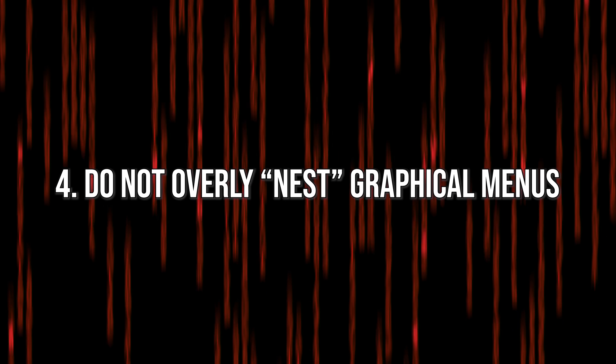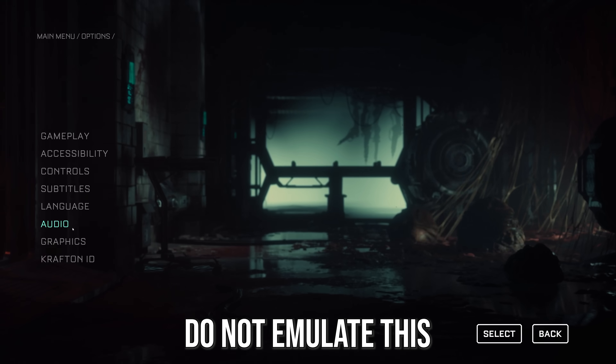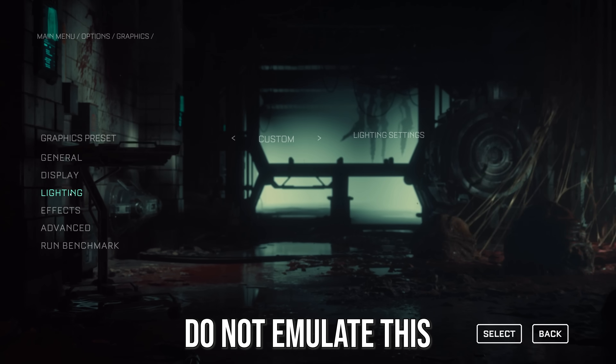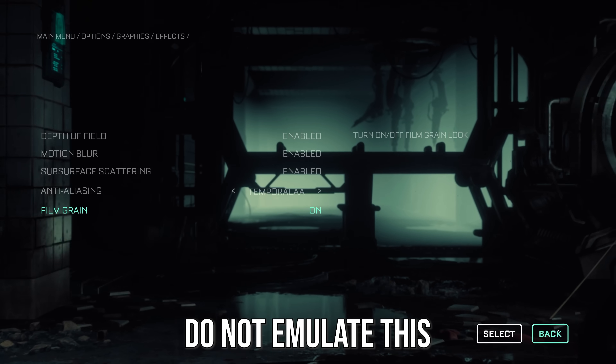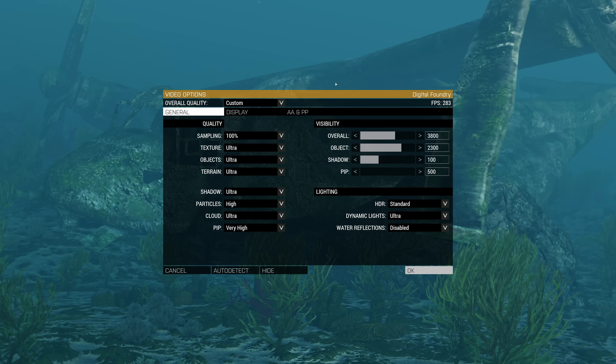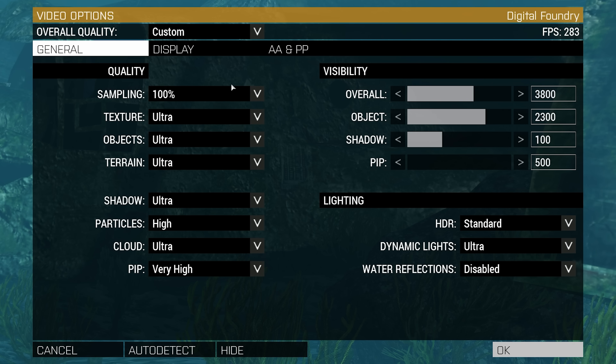Point 4: do not overly nest graphical menus. By nesting I mean options within options within options. Graphical options, control customization, or other oft-toggled things should be at a maximum three menus deep, but preferably just one or two. You should not have to go through the menu option, then to video options, then to singular sub-pages for each graphical option — it should be simply going from options to video options and seeing most if not all graphical options there. Also, if possible, avoid scrolling on menu option screens, as scrolling can be slow and hides options from users. A good non-scrolling example is Arma 3, which avoids scrolling by using both the left and right sides of the screen with a smaller text size — quite different from the left-justified options with large text we now see in many PC ports.